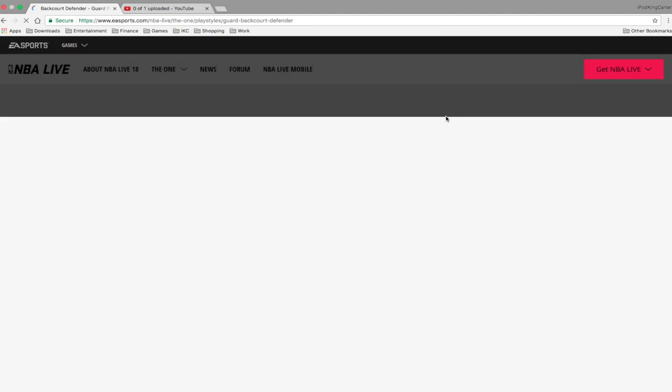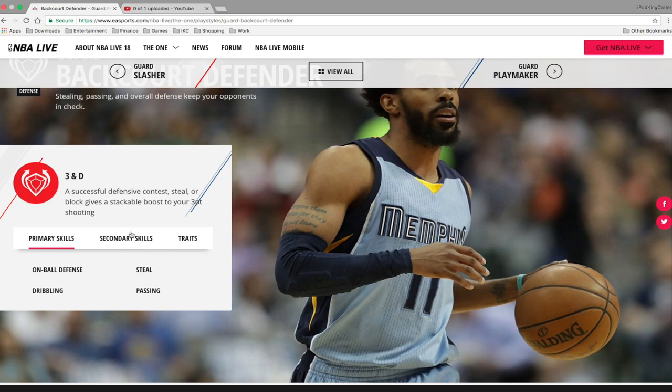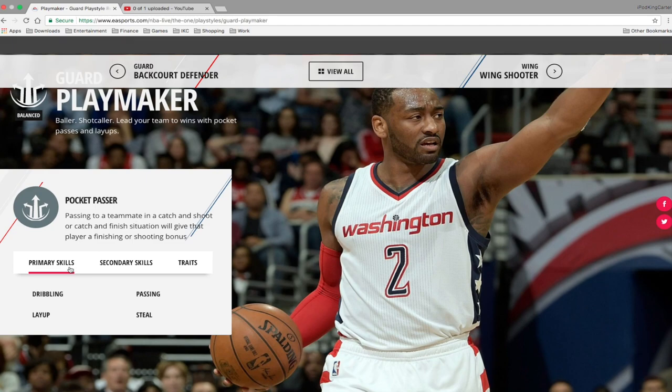For the backcourt defender, you have great on-ball defense, great stealing, great dribbling, and passing as primary skills. Secondary skills include good layups, good three-point shot, and good inside shot - so as a three-and-D person you can make threes and score in the paint. Traits include no-foul steals, hitting corner threes effortlessly, and as a point guard you even get the rebound.